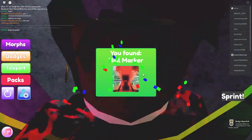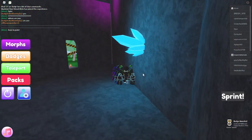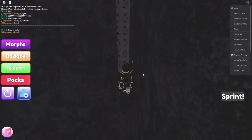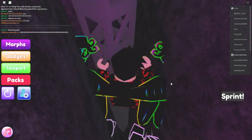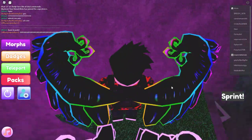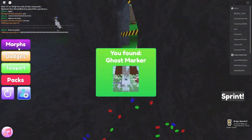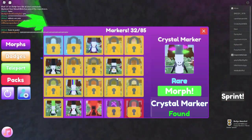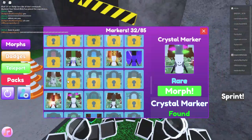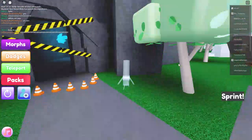That's the rare one, that's the mythical! There's still more, bro. Ghost marker — let's see how rare those are. Don't tell me ghost markers are common. Okay, it's a rare — let's morph. Wow, ghost marker!